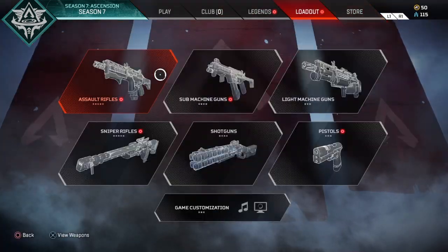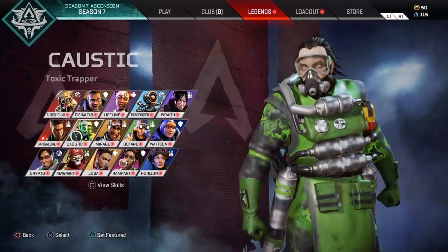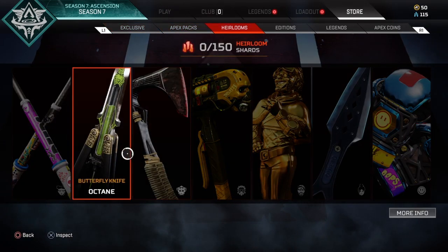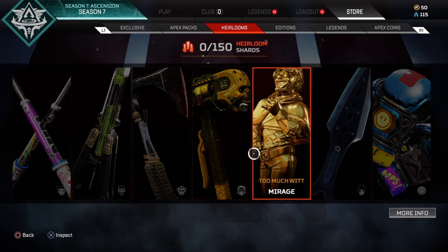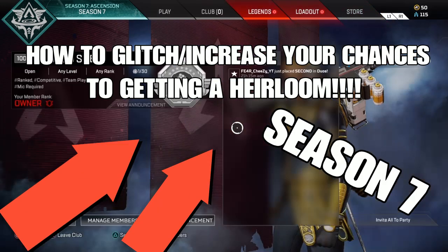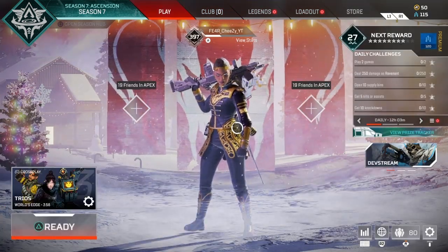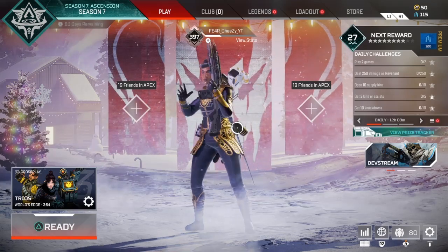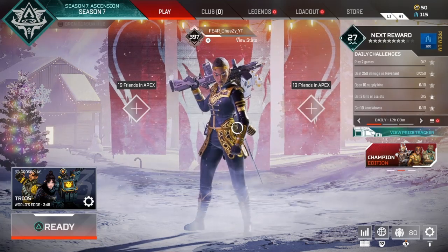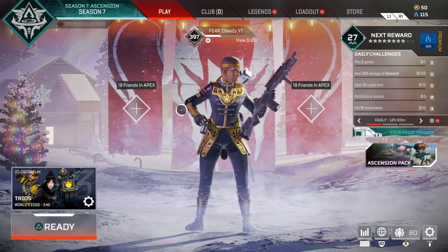The first one is basically you have to use a character that has an heirloom in the shop. For example: Caustic, Bloodhound, Octane, Lifeline, Mirage, Wraith, Pathfinder — all of them. You have to at least main one of them for one season and you should get your heirloom. I know that's not 100%, but I've had a couple people say they main one of those characters and they got their heirloom.